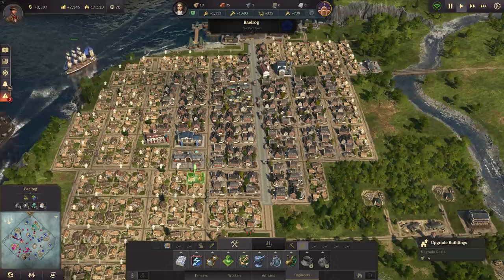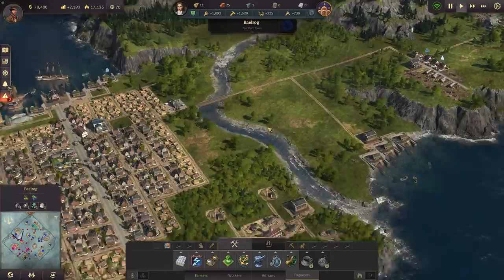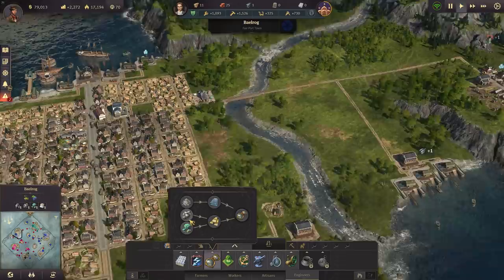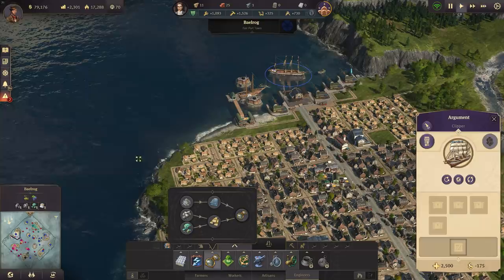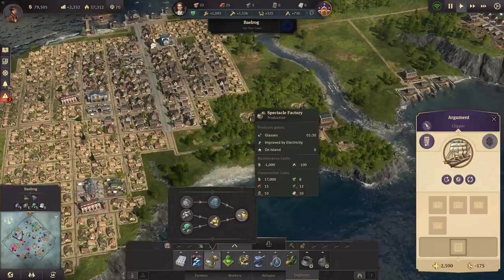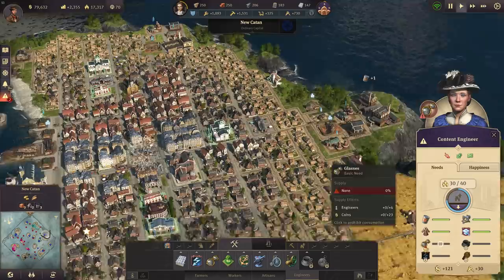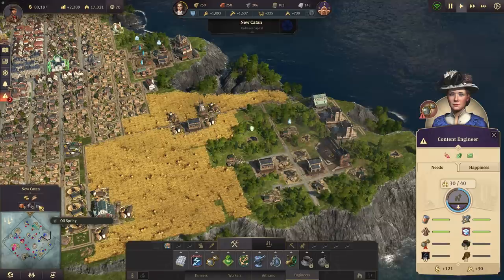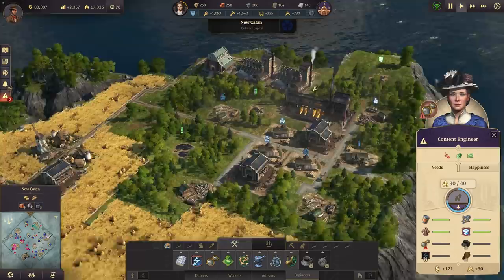Let's upgrade a few more houses while I have some timber. We definitely want to get more engineers here as well because they pay a lot of taxes. We have a nice income at the moment but I want it even bigger. We have zinc and copper here, so I need to get windows and reinforced concrete from Yucatan to Balrog. With my zinc and copper mine for brass, and together with glass I can make spectacles - very important for the engineers.